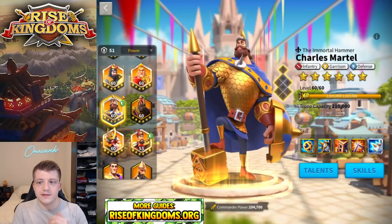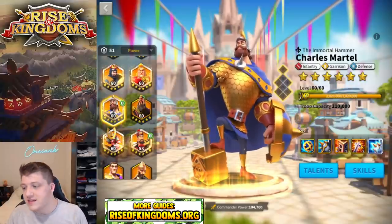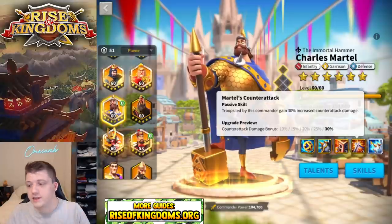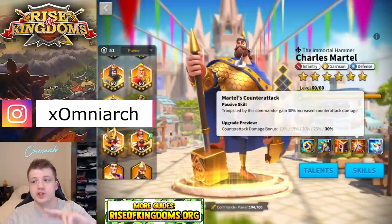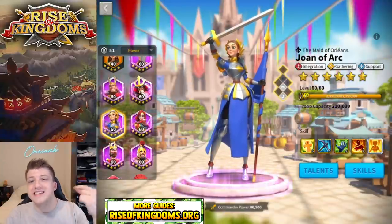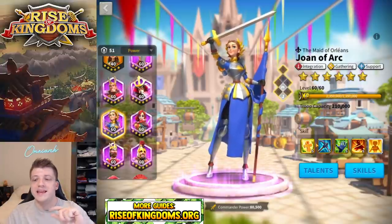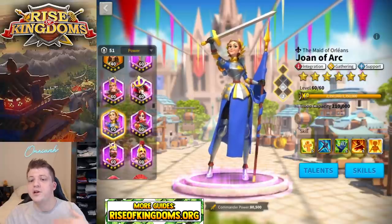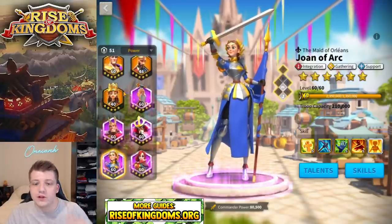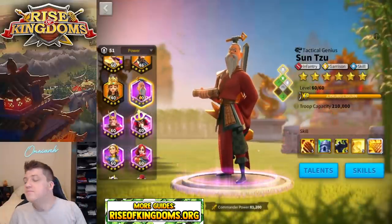Next let's talk about Martell, a commander you're going to get over time for free. With skill lock you could bring him to 5-5-1-1, which is really good — the last skill is incredible, but you can't force skills into it, so you'll have to get lucky. My two recommendations for Martell mirror Richard's: pair Martell with Joan for a similarly tanky build. Martell is a little less tanky than Richard but deals a bit more damage — he has a shield instead of healing and elevates his own damage for four seconds.